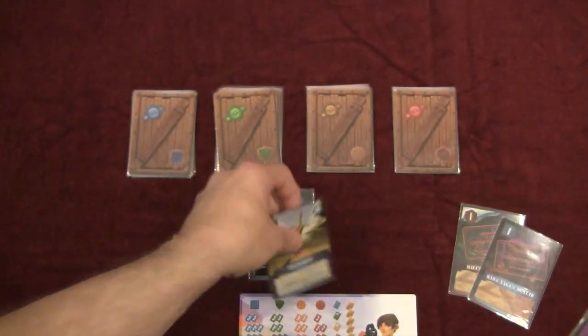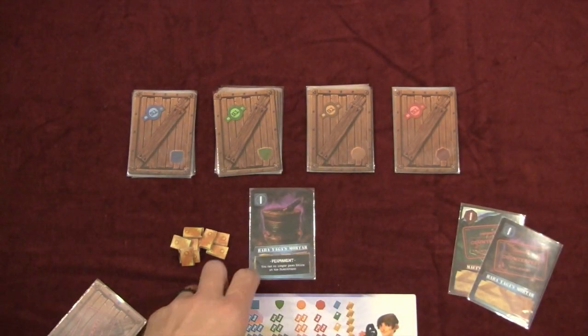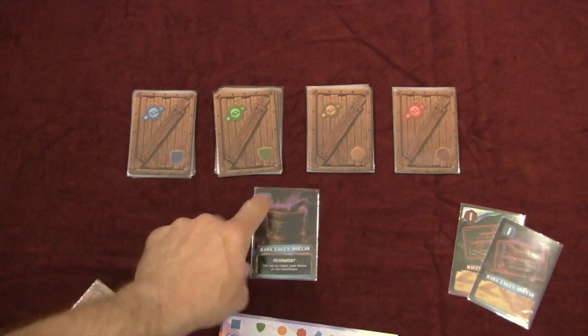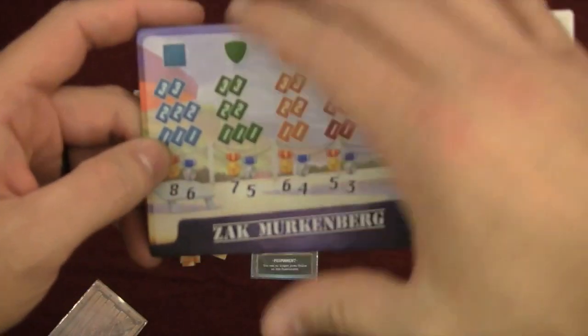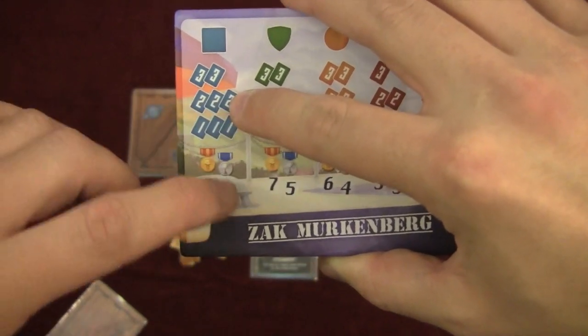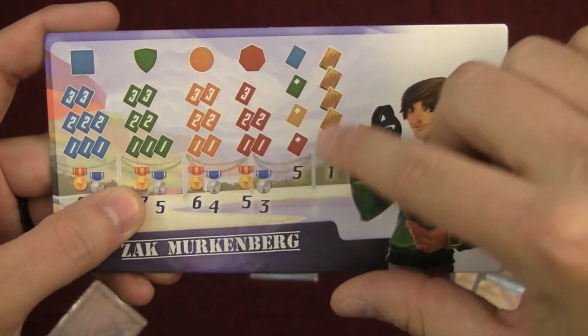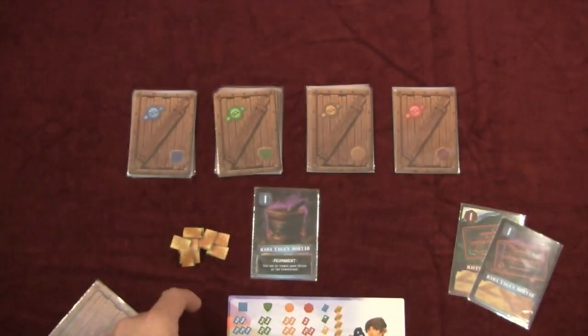During end of game, before scoring, everybody reveals the counterfeit cards, and any matching cards players hold are removed from the game. After that, you score by adding up points in whatever colors you have. If you had 6 points in blue and someone else had 5, the 6-point player gets 8 points and the 5-point player gets 6. You also get 5 points for having a set and 1 point for every 5 gold.